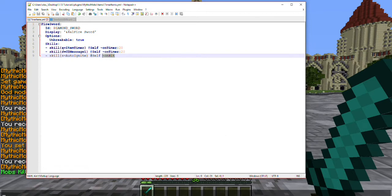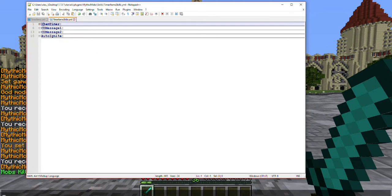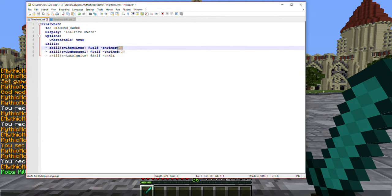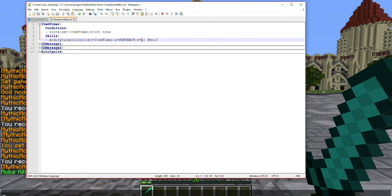Let's go ahead and talk about the actual skills themselves here. First is the timer. One thing you're going to want to set up is your condition: score objective equals your objective name, and you're going to want to make sure the value is greater than zero. So that means this will only be used if your score is one or higher. Once it reaches zero, this timer is no longer going to be used. As you can see here, I have modified target score objective equals item timer, action equals subtract, and a value of one. This is going to be happening every second, which is this 20 ticks here. So every second it's going to go down. It will not do it if you have not used the ability yet — that's what this condition is set here for.